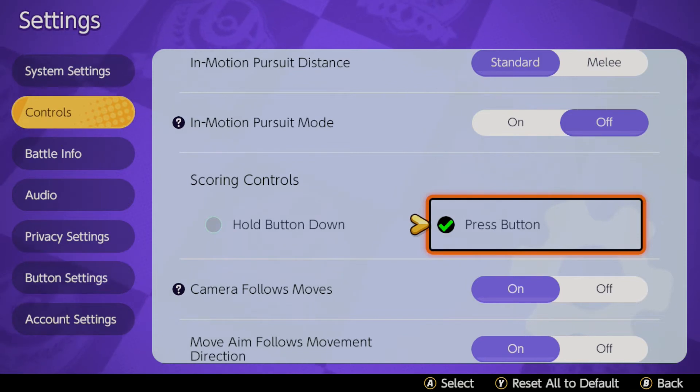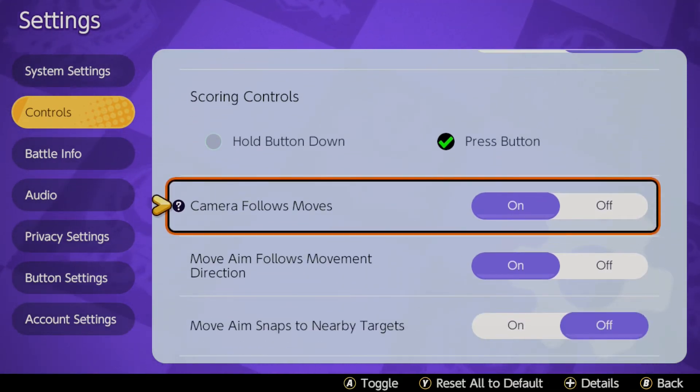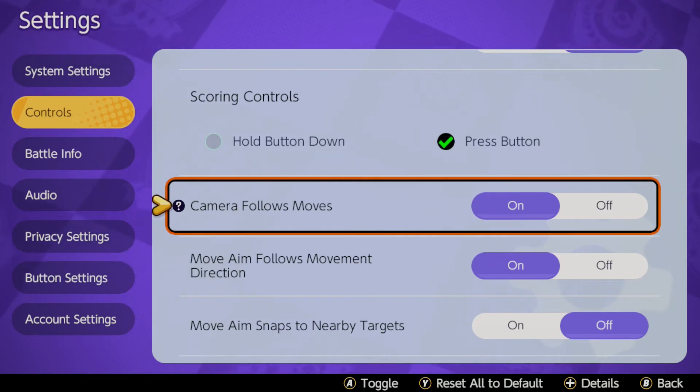And then camera follows moves. This is good for the likes of Venusaur — Pokemon with long range attacks where you can see the move and pan the camera towards that direction to make sure you're hitting people with it and to see the end product of the move.